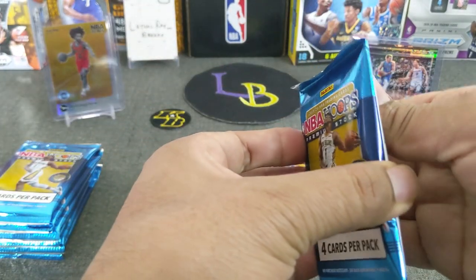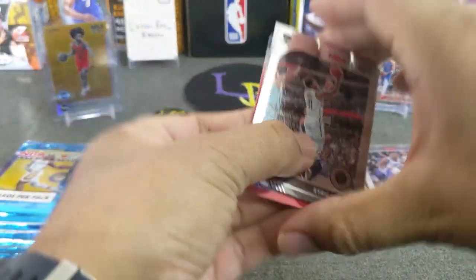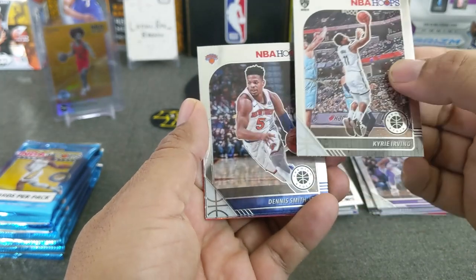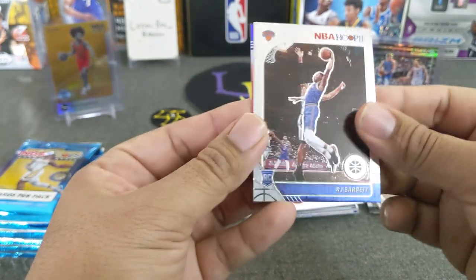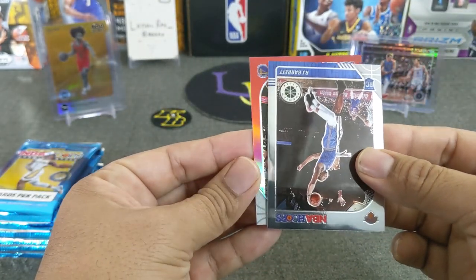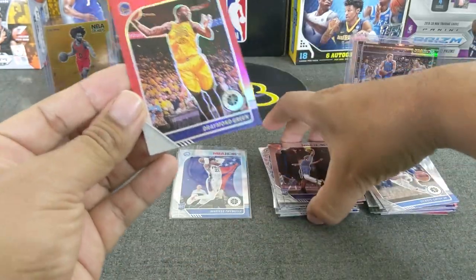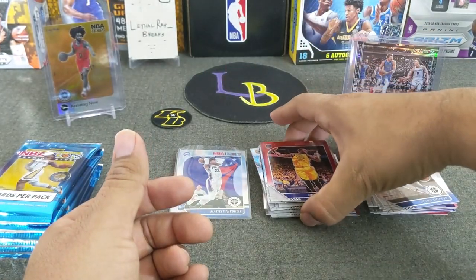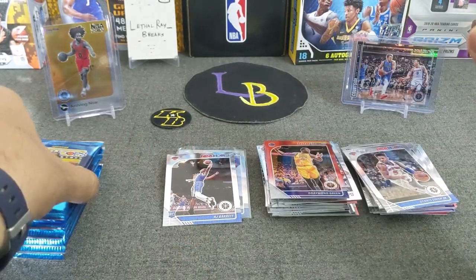All right, let's hit another jaw. Looks like I got a red at the back - I know those are more short print. Kyrie Irving, DSJ, RJ Barrett - very nice, rookie. Let's see what the red is - it's a Warrior, not a rookie. Draymond Green. A Draymond Green red - very off center. But yeah, these reds are definitely more short print than the greens for sure.